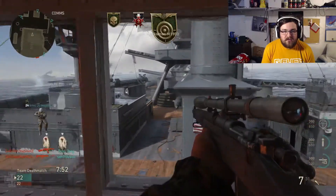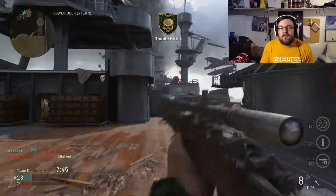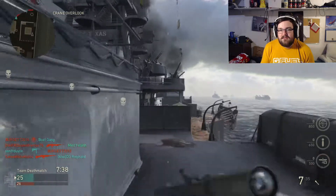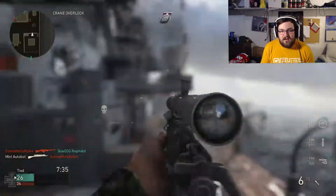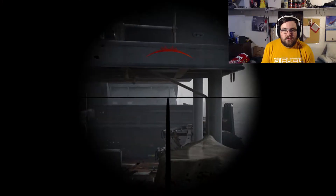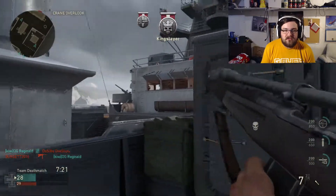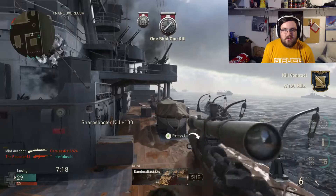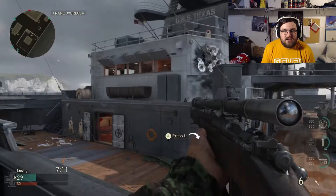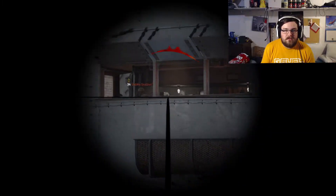The Kar98 is more of a Locust style snipe so you can drag it a little bit, same with the Lee Enfield. In terms of guns, I think the M1903 is probably one of the better guns. The Kar98 is definitely the best in my opinion, from what I've seen and used in private matches. The Lee Enfield is probably my third choice, but I'm using the M1903 right now just because I don't get hit markers with it — that's the only thing that turns me away from the Lee Enfield. With this gun you pretty much get a kill every time, as long as you hit your target.